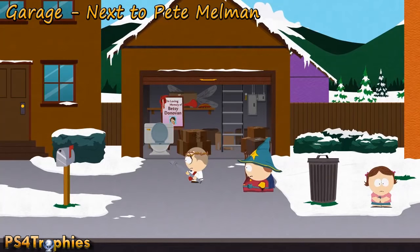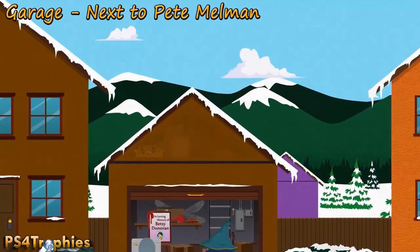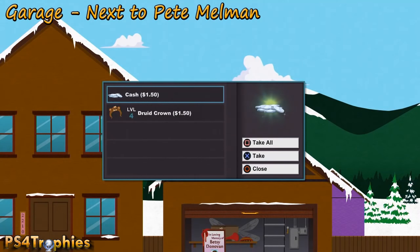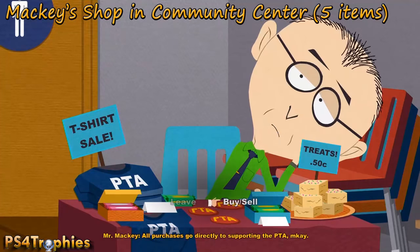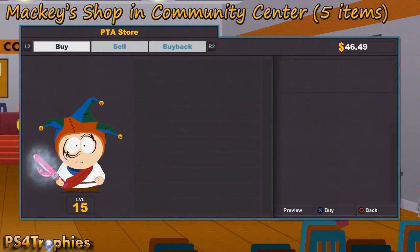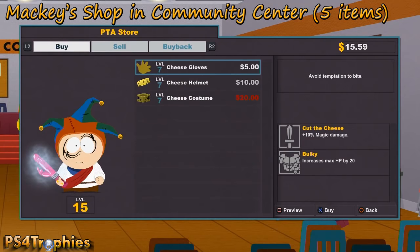Go to Pete Melman's house a couple doors down on the left, up in the attic — hopefully you've made friends with Pete. Then go to the community center, talk to Mr. Mackey, and buy items from him. He has both weapons and equipment — three items total. You may need to sell some things to afford them.